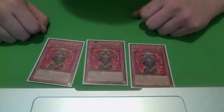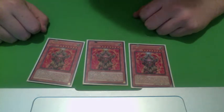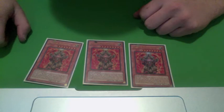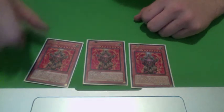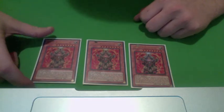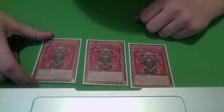Three Master Hyperions. This is the power of the deck. Once per turn, banish a Light Fairy from your graveyard to blow up a card on the field. This works very well while Perfection is on the field because you're constantly putting fairies in your graveyard. And it's really easy to special summon — just banish an agent monster from your hand, grave, or field to special summon him.